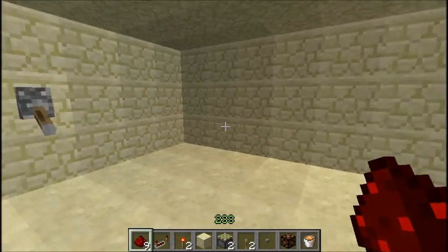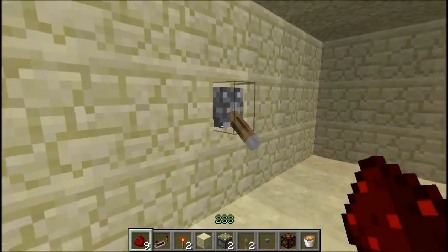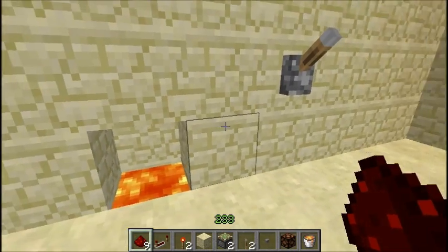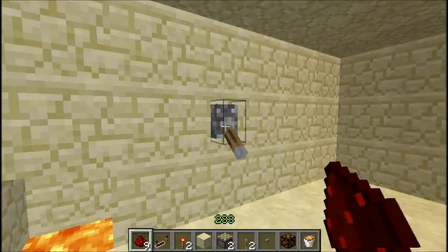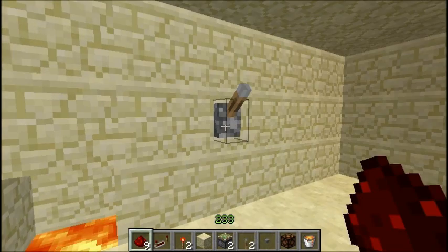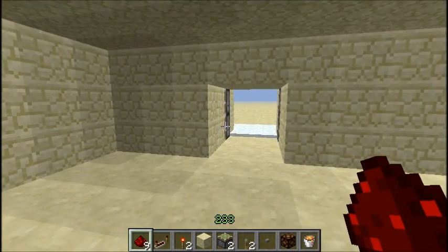So that would be the easiest way to conceal one of these doors and have people think this lever is for nothing — and I think that's pretty cool. This was overwhelmingly what people wanted to see me do with this, so I'm hoping you enjoyed it. Remember to leave a like and subscribe if you're not subscribed already. Dealcraft signing out.